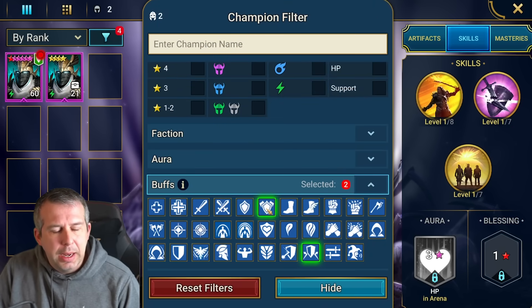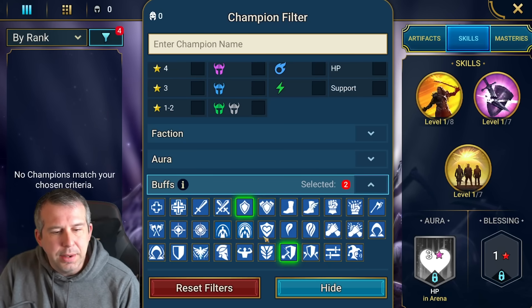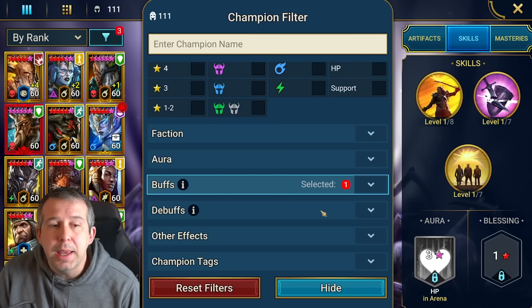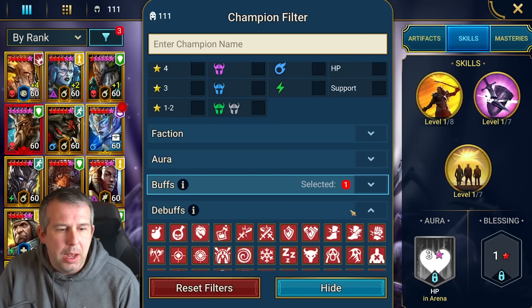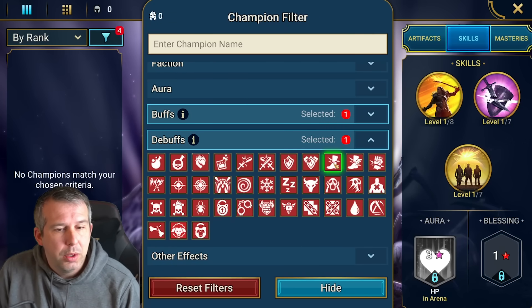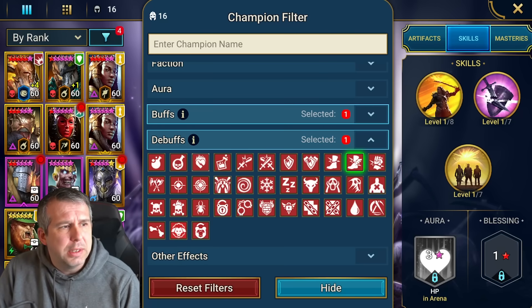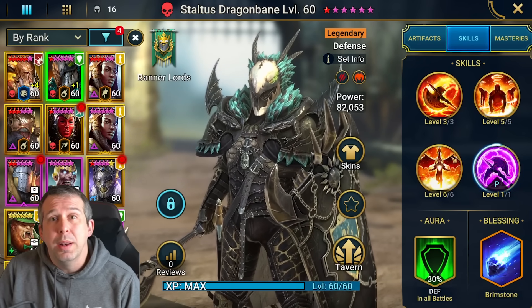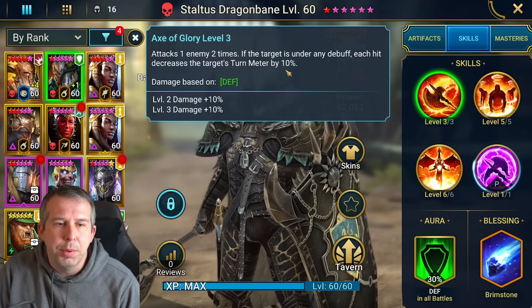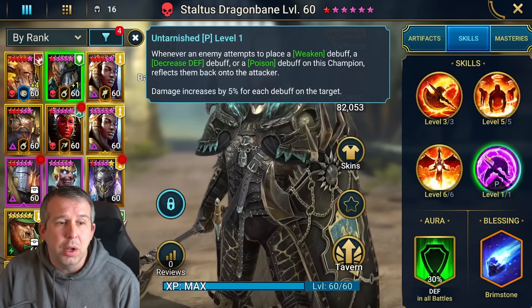I then looked for champions with a bigger version of increased defense plus decreased speed on the boss. So not only do you get five chunks of shield knocked off, you also get decreased speed on Fireknight, making it much easier to keep the shield down. Stoltus is super good for this — tons of damage, wave control, turn meter control on his A1 for normal Fireknight, and increased defense plus decreased speed on his A3. He's just got a ton going on.